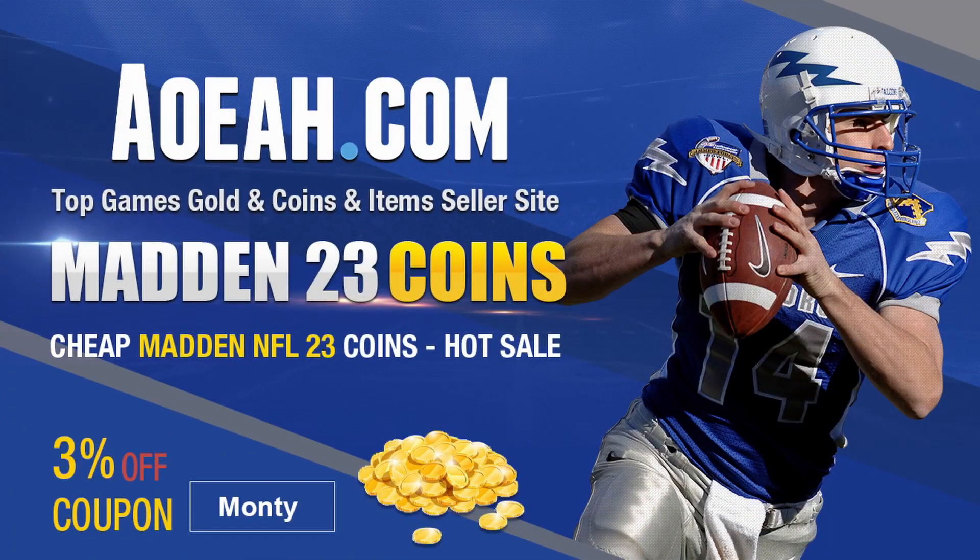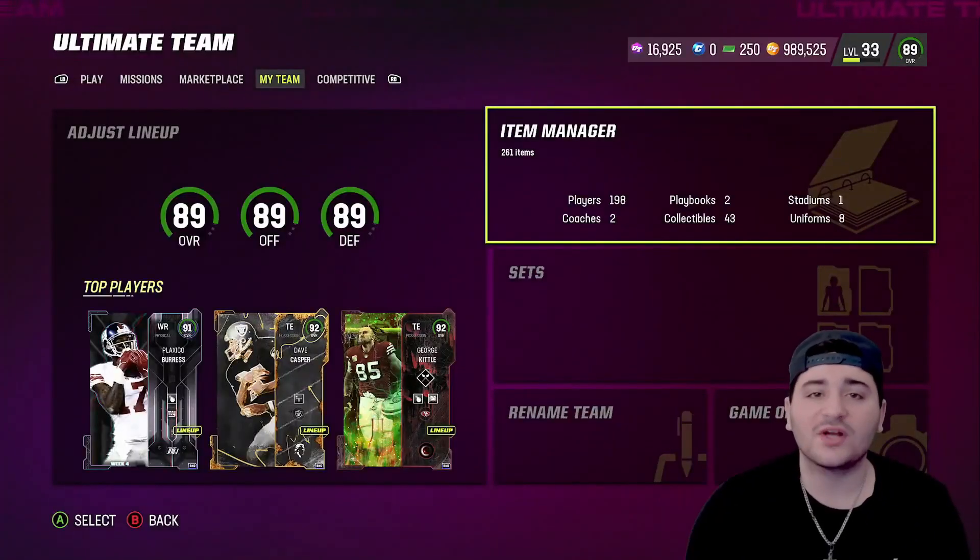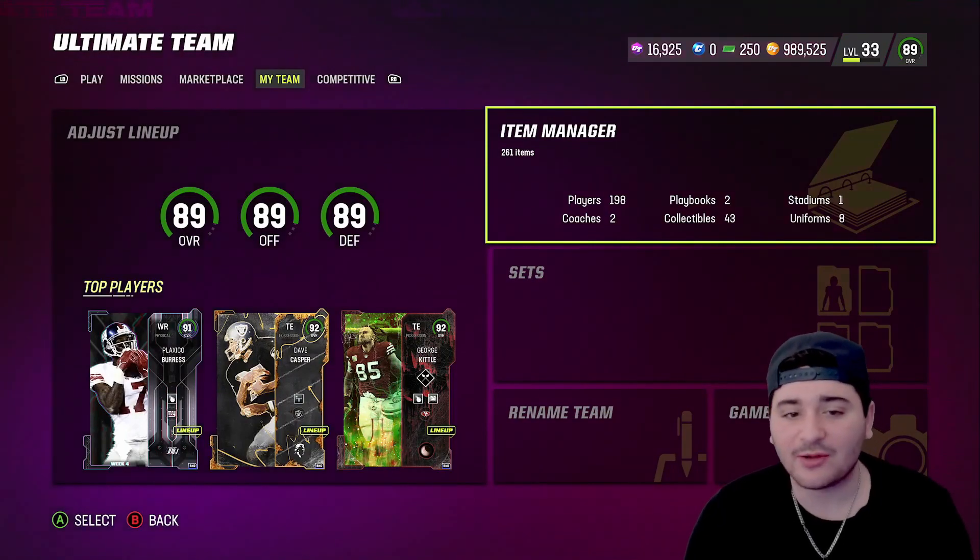For the cheapest, fastest, most reliable Madden 23 coins, hit up my sponsor AOEA. Get your coins and use code 'monster' for three percent off.